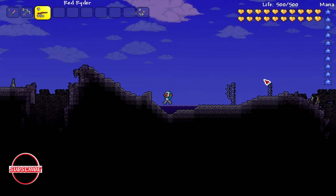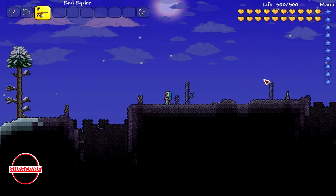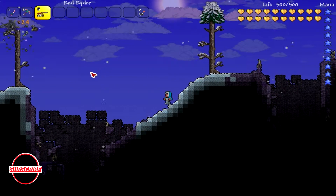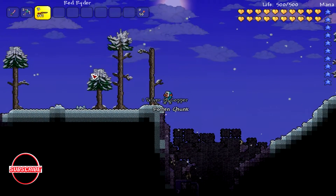Moving on to the tips — there's only one: the best way for hunting this set is killing Zombie Eskimos during a Blood Moon with a Battle Potion and Water Candles, because the Water Candles make more of them spawn, and a Battle Potion as well.